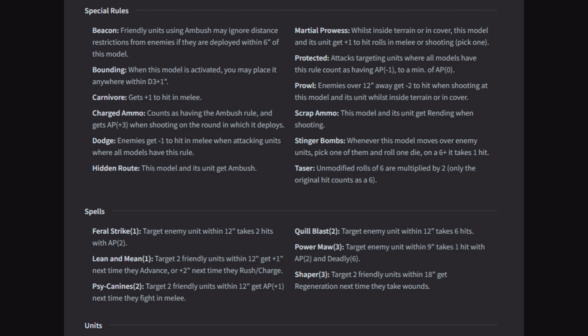Bounding: when this model is activated, you may place it anywhere within D3 plus 1. This is going to be on the beast units — just to make them a little bit faster without actually giving them Fast. Carnivore: gets plus 1 to hit in melee. Everything in the army gets this, so the whole army is going to be plus 1 to hit in melee.